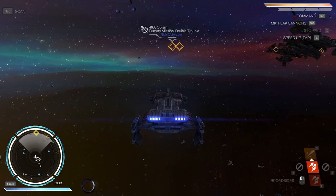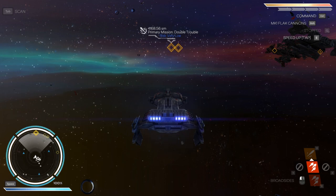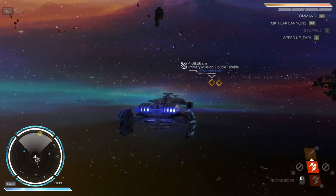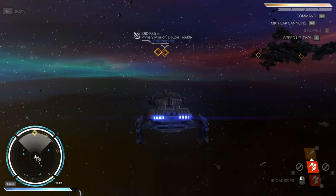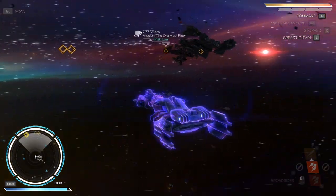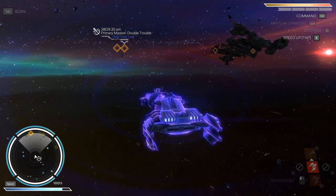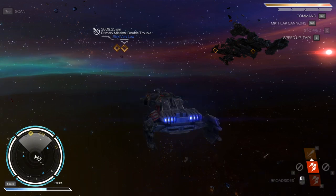Around the outside of the radar there are four white quarter circles representing the ship's hull, and the blue dotted circles on the outside represent the ship's shields. They deplete when taking damage, but shields will recharge — your hull doesn't recharge, you need to get that repaired. If you're taking heavy fire you can hold the space bar to pop the deflector. As you hold it, the energy charge bar in the bottom left disappears, and as it takes hits it drains even more quickly. Once you release it, it recharges.